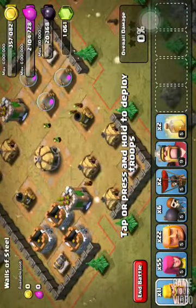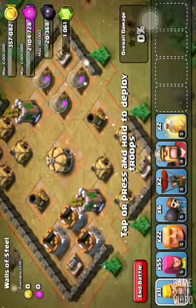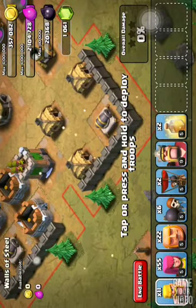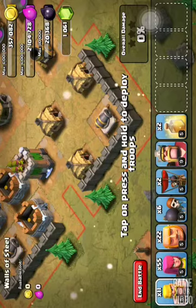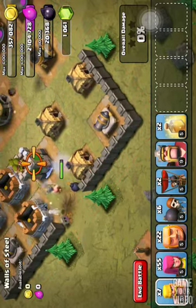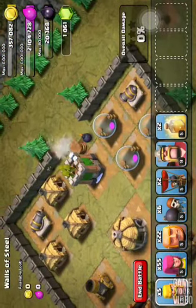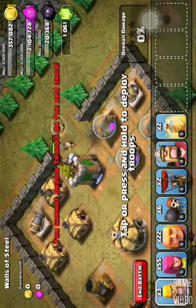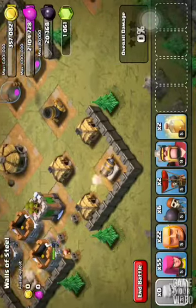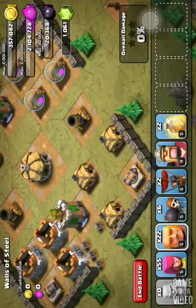What I'm gonna do here is put five giants down where these openings are right here. But there are three spring traps, so I'm gonna put in a few barbs just to get the spring traps away. Now that they're gone, I'll put about five giants on each archer tower.